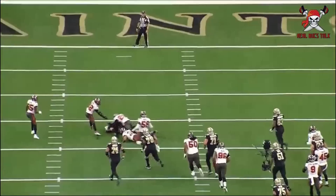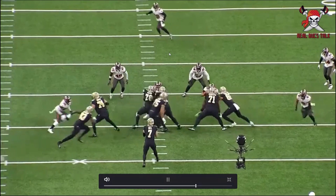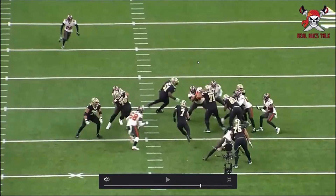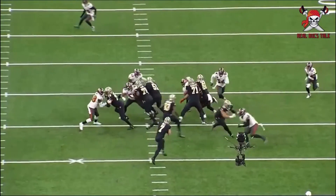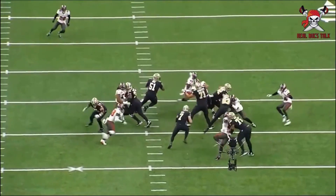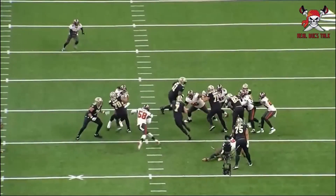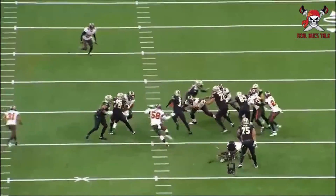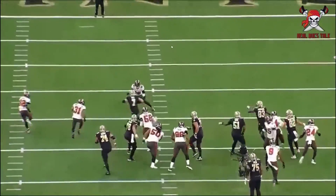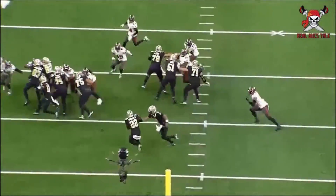Now some of the bad — Devon White is human. Here, it looks like he reads it correctly but gets trapped with the eye candy coming around the corner, thinking it could be a quarterback pull or power. You'd like to see him come straight down the middle, take on number 51, and force Taysom Hill to make a decision. Instead there's nothing but alleyway for Taysom Hill. Logan Ryan and Anton Winfield make a good tackle at the back end, but that's them cleaning up a big run.